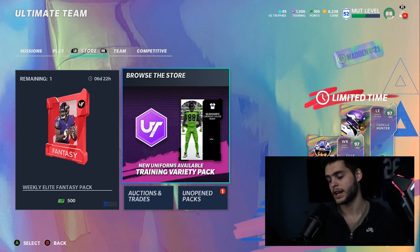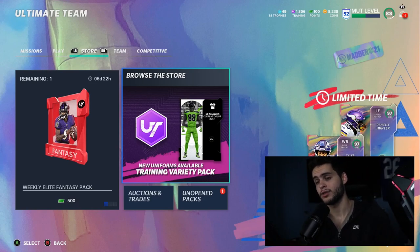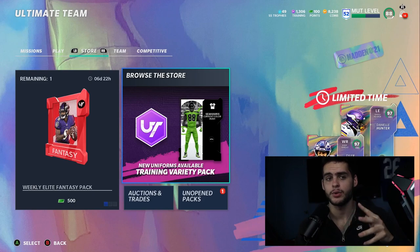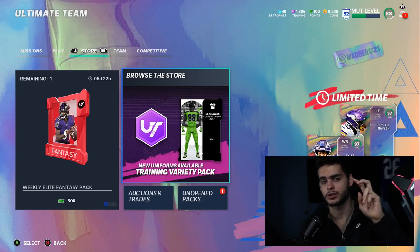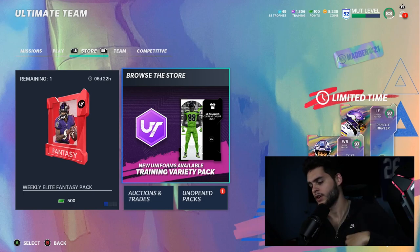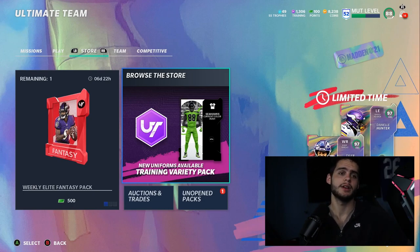If you guys saw the quarterback situation — the Baker Mayfield card looks absolutely insane. I'll show you his stats once he's up on the block. Before we get into everything, make sure to subscribe and turn on the notification bell. Comment down below and let me know what you think of the new Baker Mayfield and the new objective list.